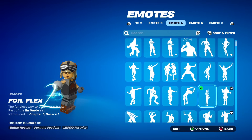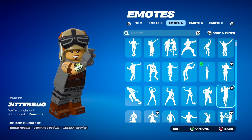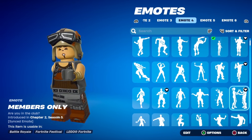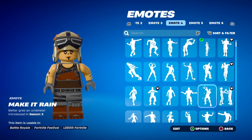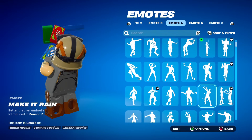What about Foil Flex? Is that another LEGO item? You get a sword. Jitterbug from Season X. Members Only — at the end of this emote there's a heart. Is it going to be a LEGO heart? Yes, it is. Make It Rain — LEGO money! These emotes are crazy.